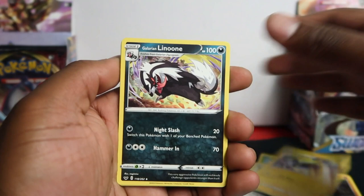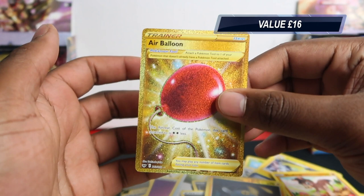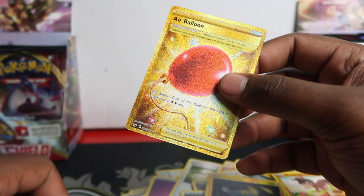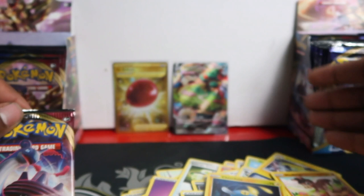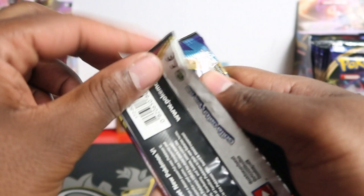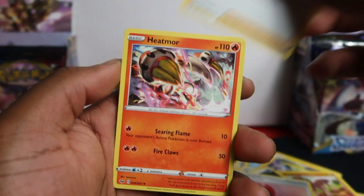I had to cut the video because I was talking to someone, but we got the cold secret rare for this one already — a gold secret Air Balloon. It's a trainer card; these don't go for too much. If you like this artwork or you like this card the secret rare version is a little bit affordable. We gotta see if the secret in this right-side box will beat that, and let's see if we can get two secret rares — very unlikely.